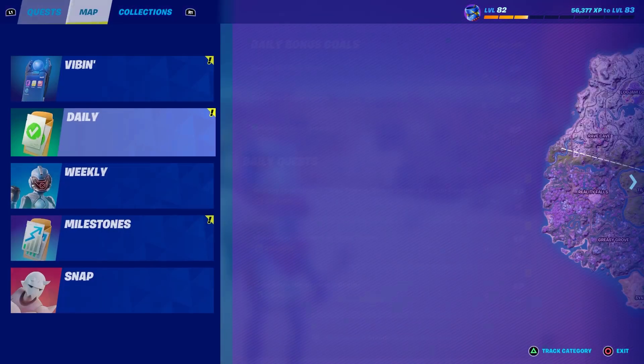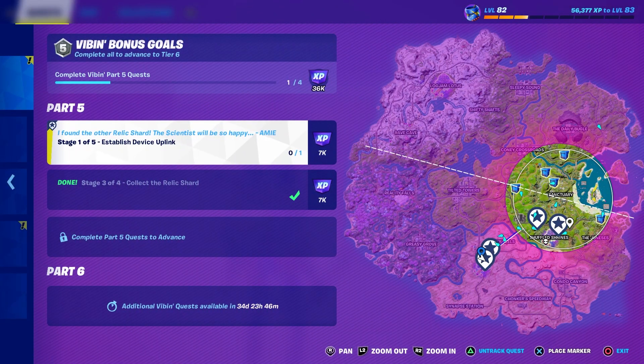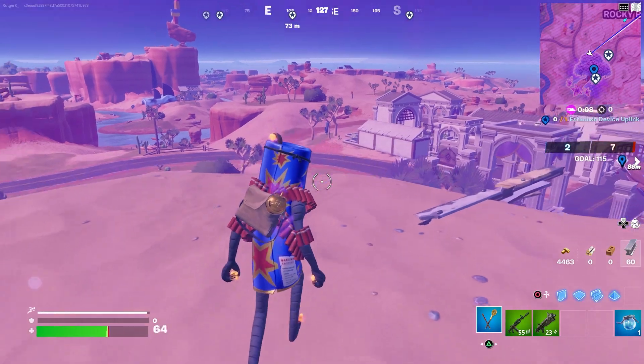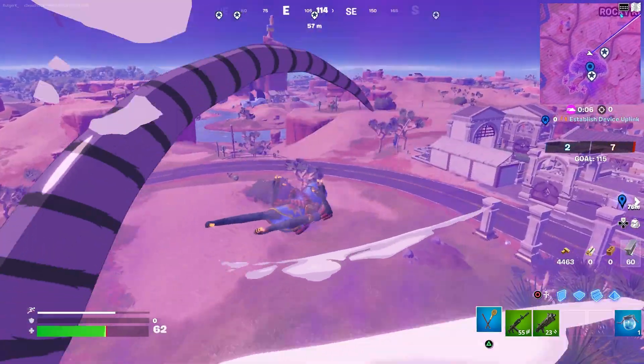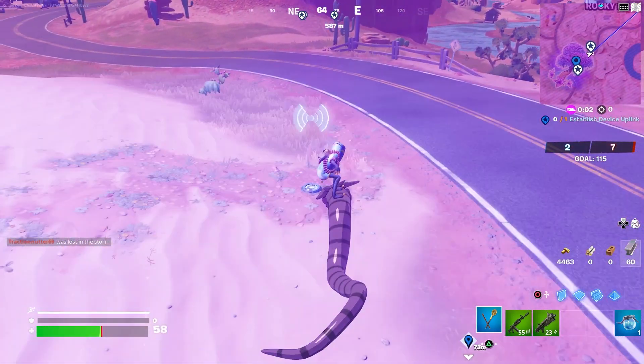That's the first part of the quest line. Now we have to establish a device uplink at one of these two locations. So let me just establish it right here — I think I already saw something on the map. Yes, here it is on the ground. Let's listen in.